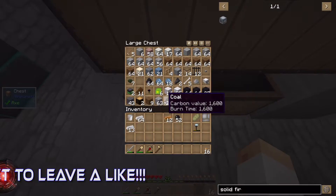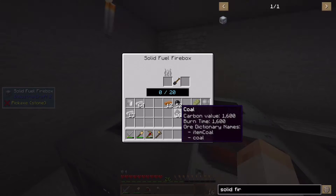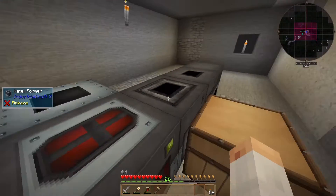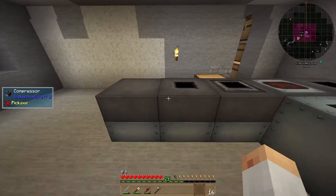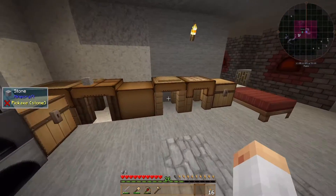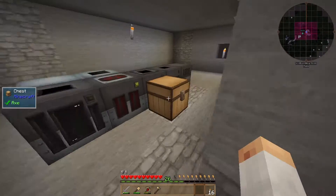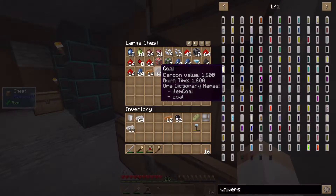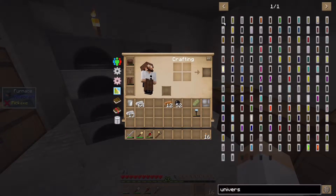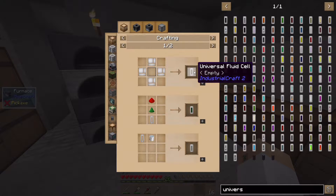These little dots on the blocks need to face each other, so let's place it right here. To start up the solid fuel firebox, all we need is to supply it with some solid fuel. I'll start getting some coal coke and put 23 coal in here - it will start burning and produce heat. To make this work we also need a compressor and universal fluid cells, so let's get those.